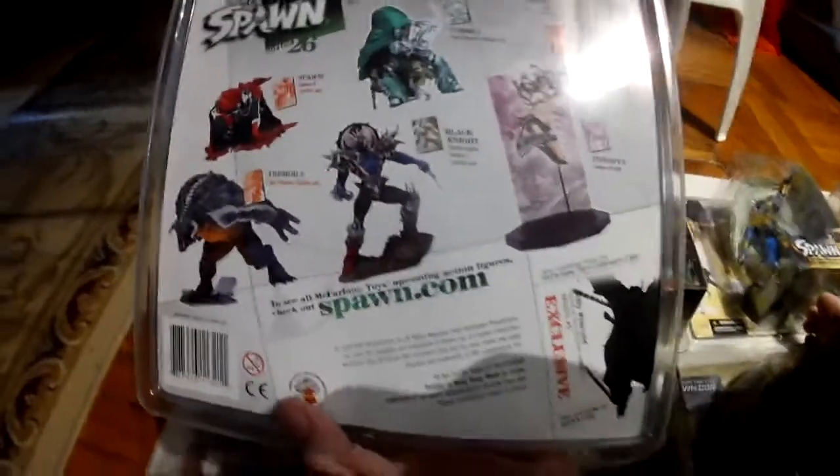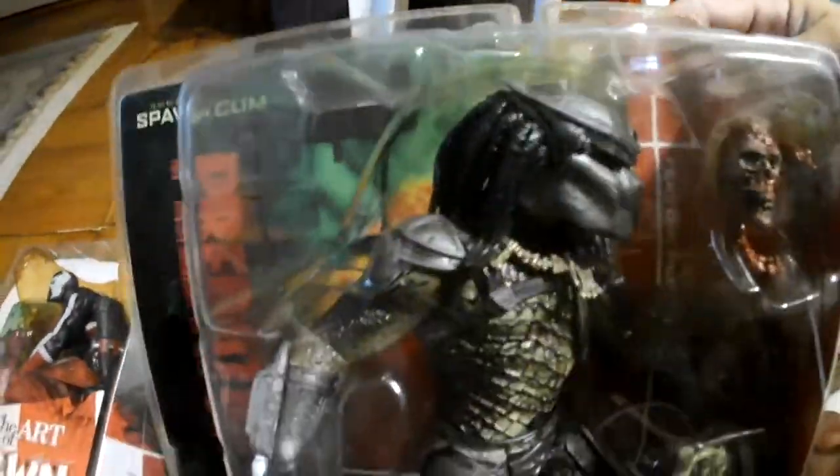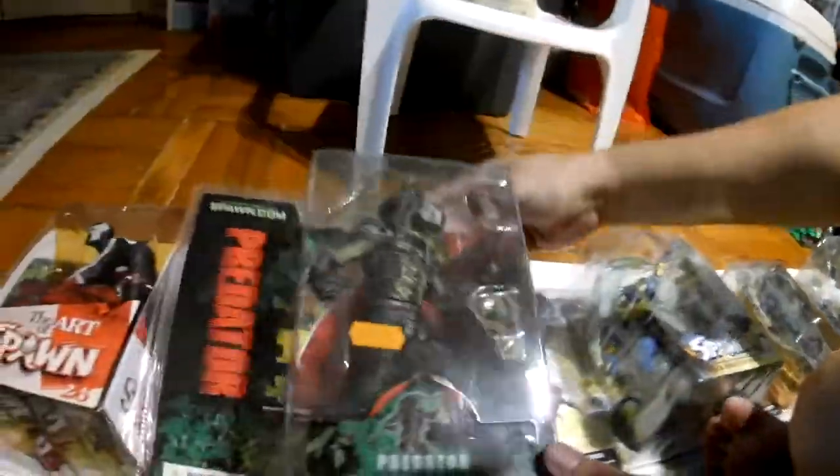Here's the back. We have Predator from the first Predator movie. Let's see the back. Next one — really nice figure — the Redeemer 2, from Classic Comic Covers, Series 25.